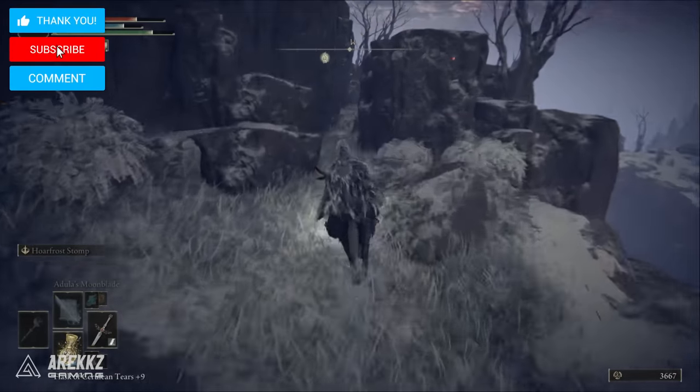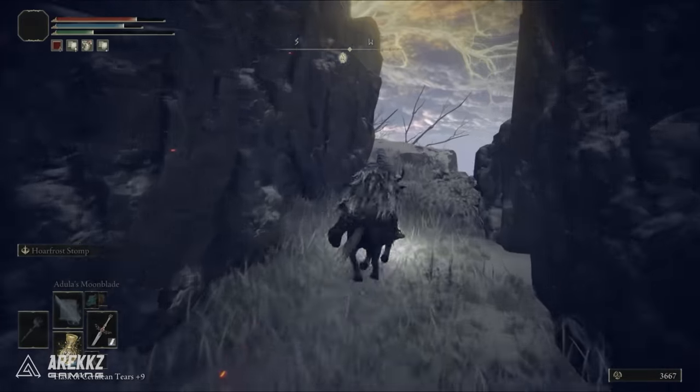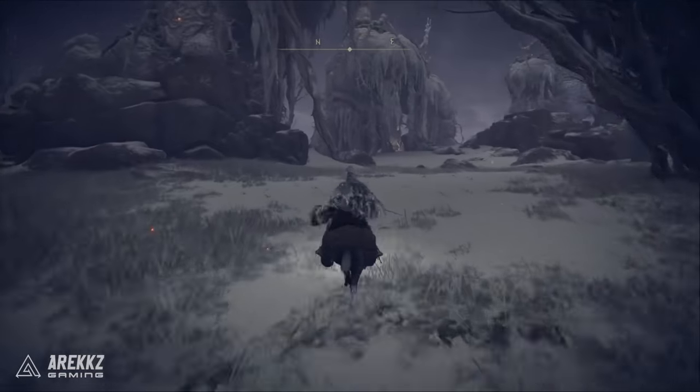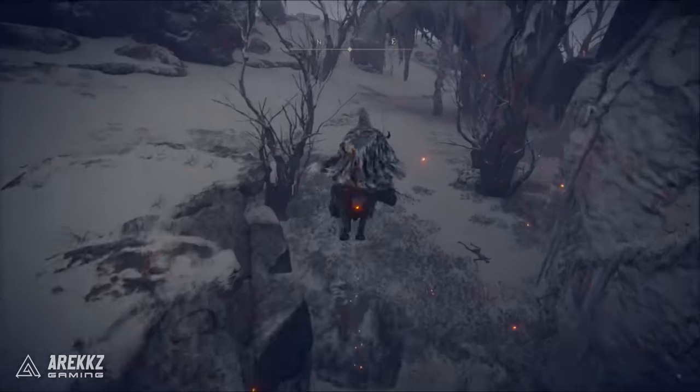The path is cluttered with enemies — those hand enemies which are really horrible to fight — and it's a very small space to fight in. So if you'd like, you can also parkour your way down the cliff, as you can see in the video now. You can choose the method you want to take to get this one.